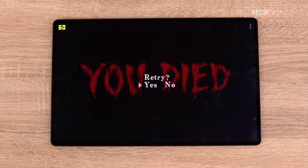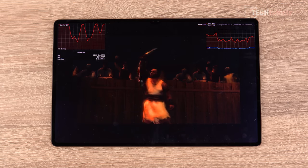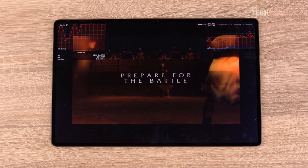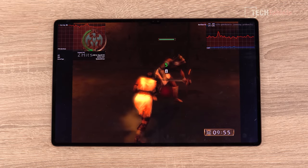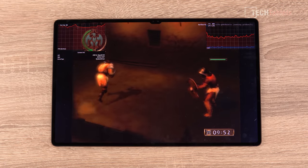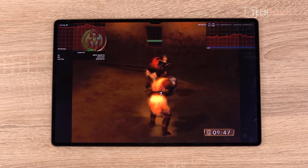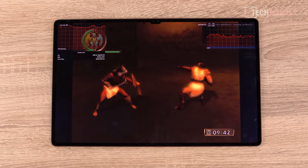Code Veronica just runs fine. Moving on to PlayStation 2 emulation using AetherSX2 — many of you recommended I try it since my last video. The game I'm testing here is Coliseum: Road to Rome. There are a few frame dips, but the gameplay looks super good: very quick, smooth, and fast, with the lowest dip around 54 frames per second, which is still very steady.